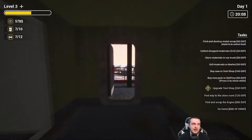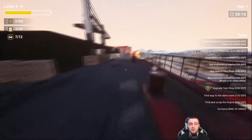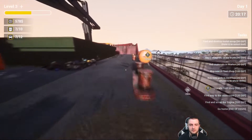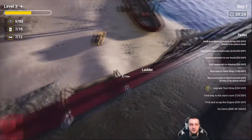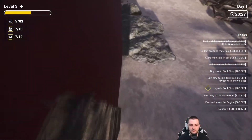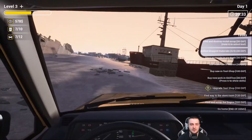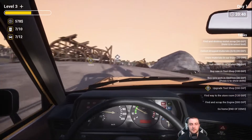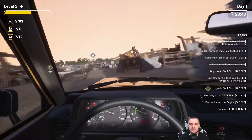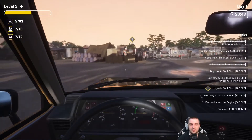Now we can upgrade the shop. We have stuff to sell too. We have 578 dollars — let's go ahead and upgrade the tool shop to unlock two new tools. I want to see what other tools you can use in this game. Oh, can I actually use the ladder so I don't kill myself? Yes. Is there fall damage? There isn't.